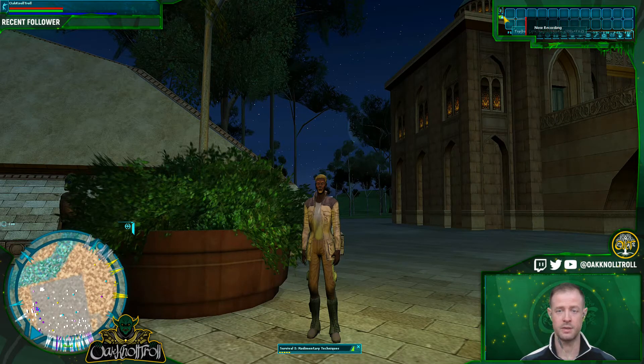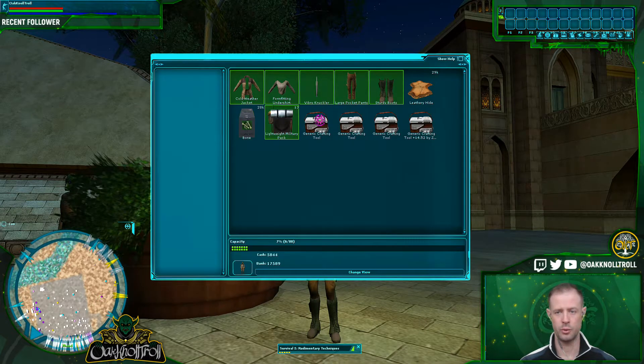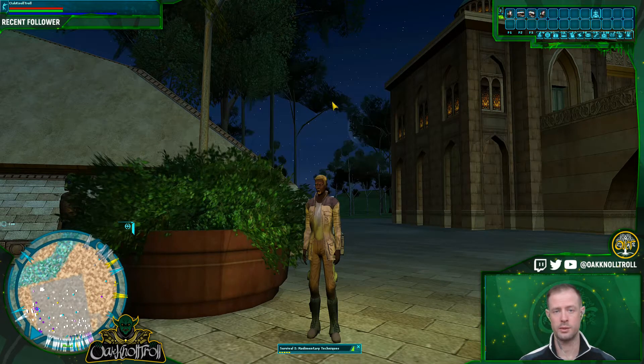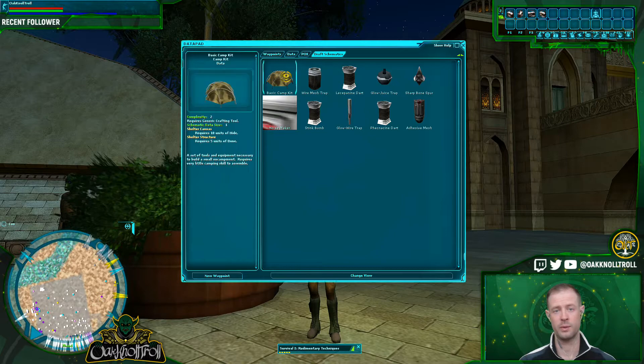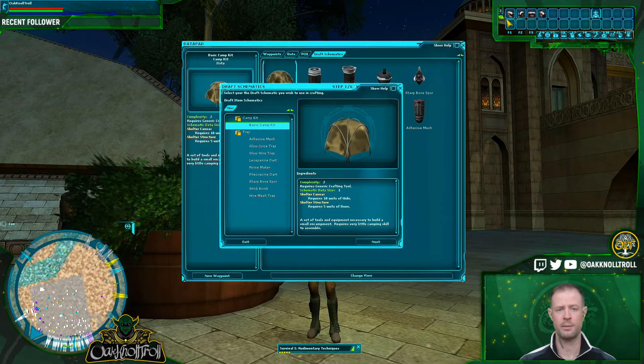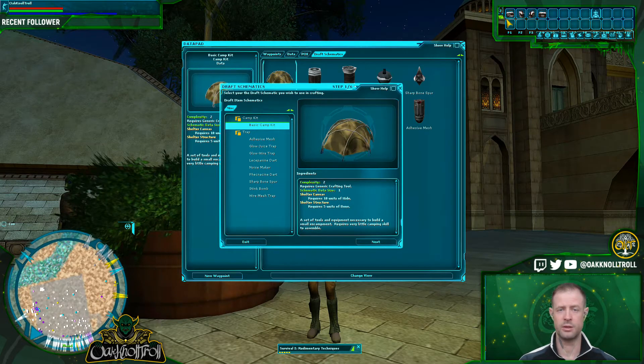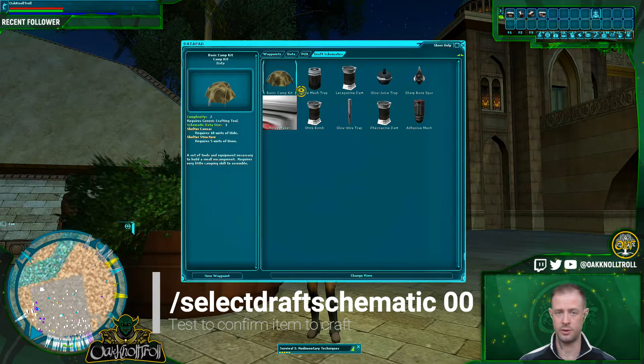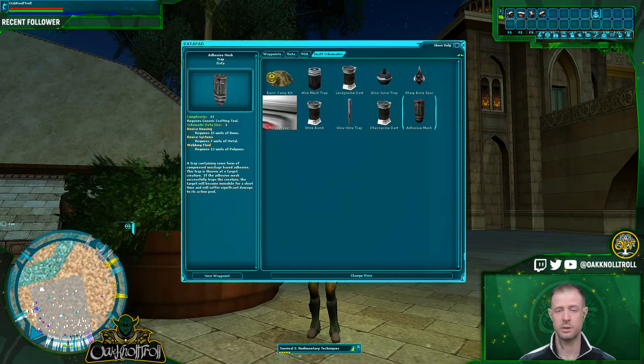All right, so here we are in game. First thing we want to do is change our toolbar — a fresh toolbar. We want to drag all of our crafting tools up into that toolbar, starting at toolbar slot 0,0. Next, we'll bring up our draft schematics. Hit scroll and bring up your draft schematics. You can see that the basic camp kit is in the 0,0 slot. We'll test this by bringing up the crafting tool and selecting draft schematic 0,0. It works. Now we're going to back out.